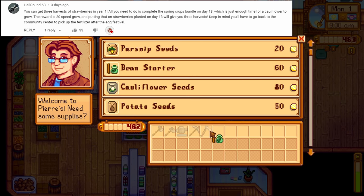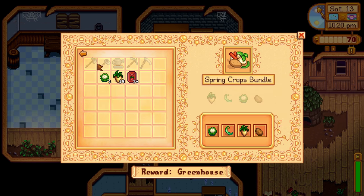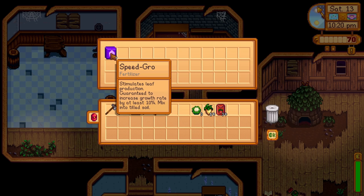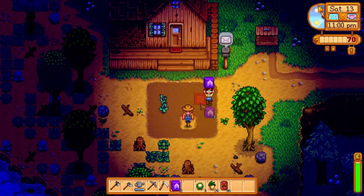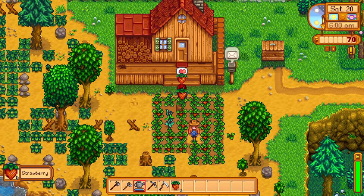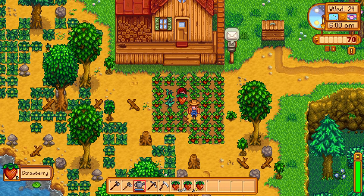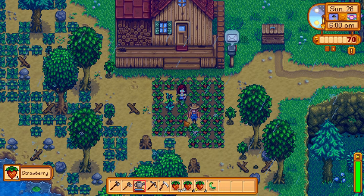If you purchase cauliflower, beans, and a potato seed on the first day of spring in a new playthrough, you will be able to complete the spring crops bundle by the 13th of spring. You will then get some speed grow as a reward. If you then use that speed grow on strawberries that you purchased at the Egg Festival, you will be able to harvest strawberries three times instead of just two. And that extra gold can go a long way.